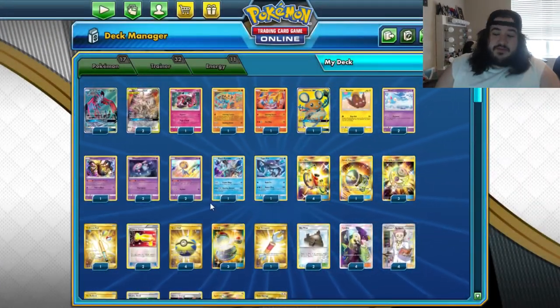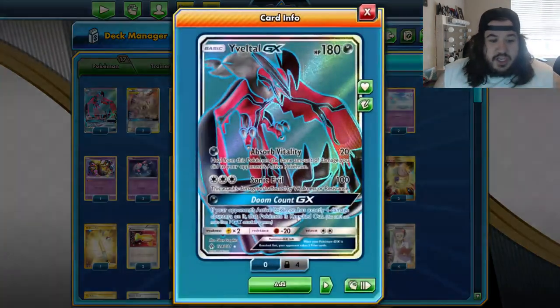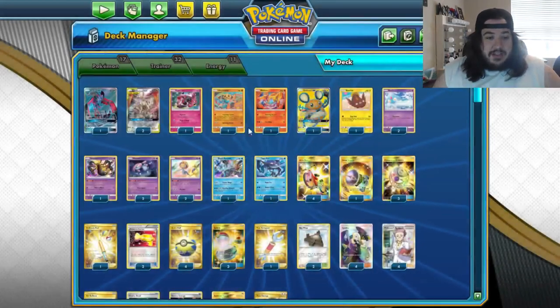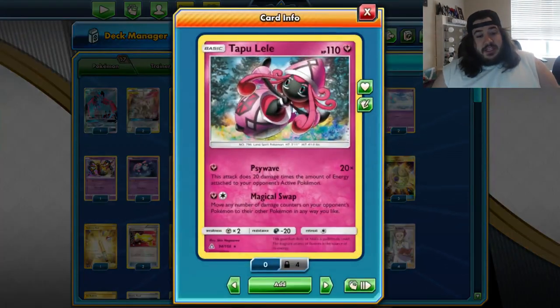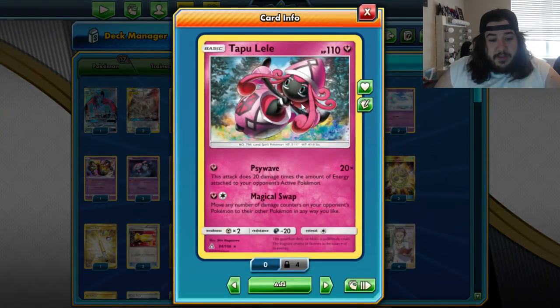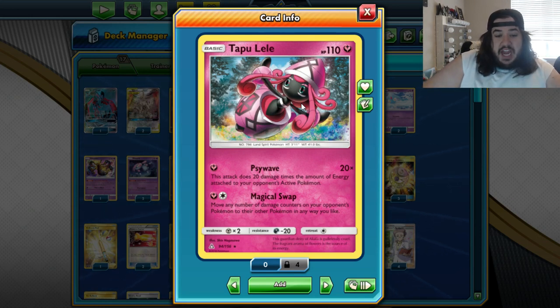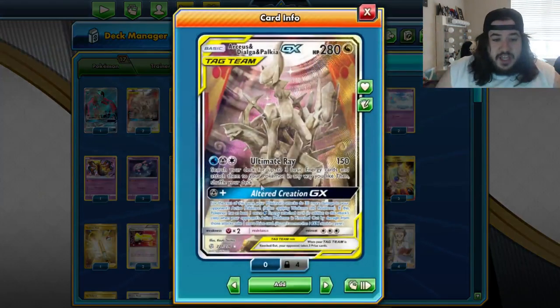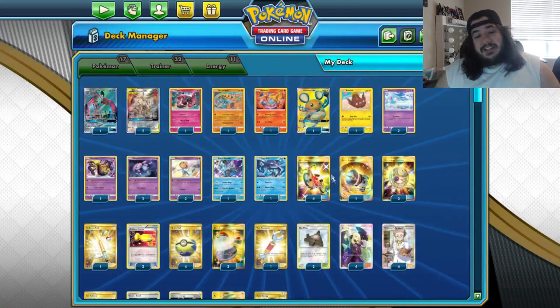Dragapult seems kind of shaky. Doom Count can knock out a Pokémon if your opponent has exactly four damage counters on it. There is Tapu Lele, which has Sideway — it does 20 times the amount of energy attached to your opponent's active Pokémon. This one could theoretically easily knock out any Arceus Dialga Palkia because they need a bunch of energies. And then you hit the Fairy weakness. That's a good one.